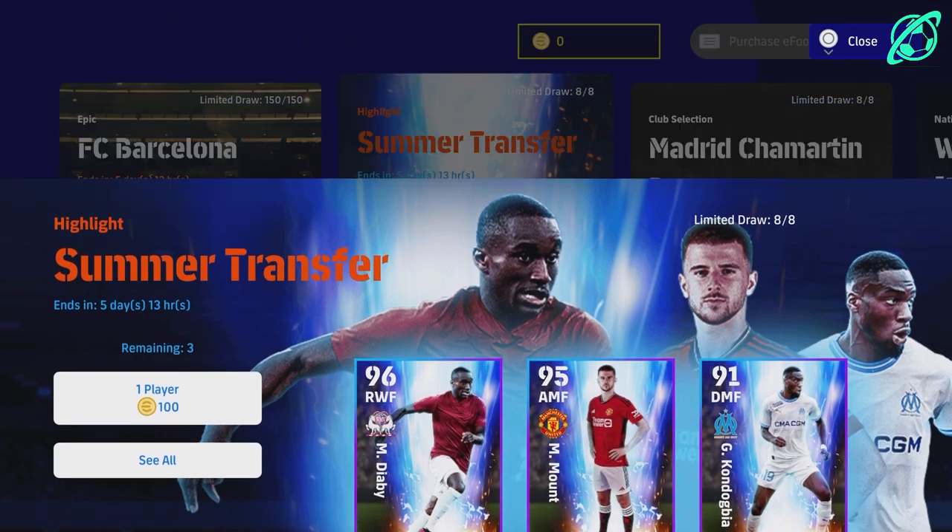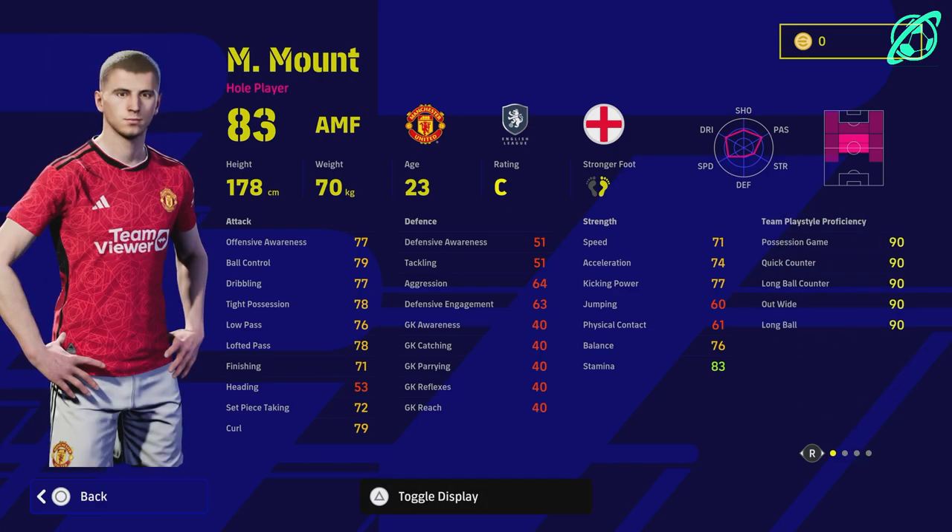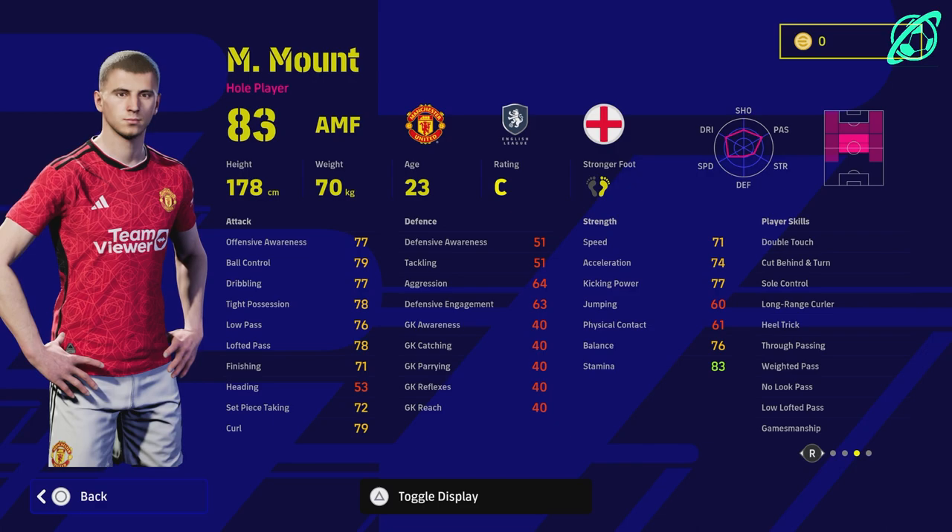The biggest thing about him, even though he's not the best attacking midfielder, is the fact that he's a whole player and he's also got a very unique variety of skills — he's got low lofted pass, no look pass, true passing, and double touch. The only thing stopping this card from competing with epics and legends, even though he is a little lower on stats, is that he does not have one touch pass. He does have double touch, soul control, and if you give him flip flap that's more for a dribble-centric player. He does have every passing skill you could want, plus long range curler and heel trick.